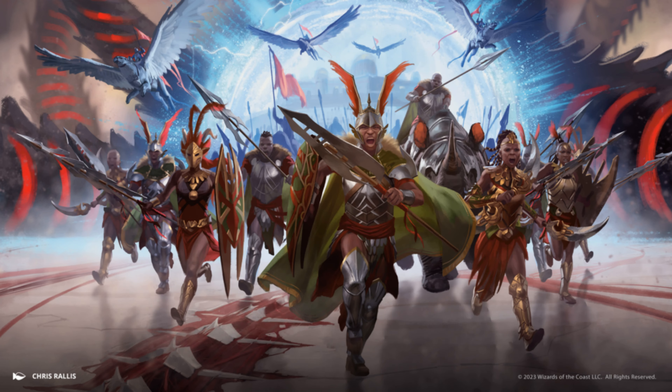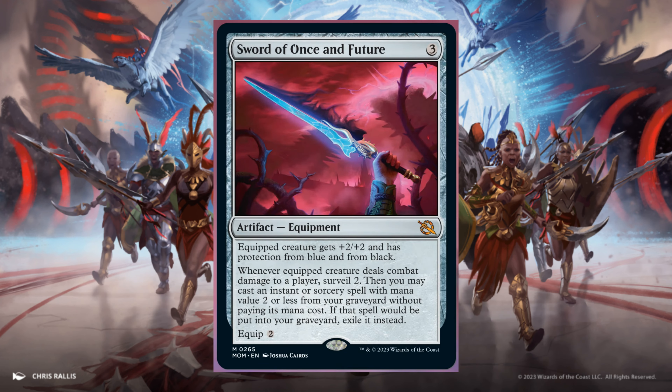Last but not least — the tenth and last sword: Sword of Once and Future. Equip cost 4 and 2 generic. Equipped creature gets +2/+2 and has protection from Blue and from Black. Whenever the equipped creature deals combat damage to a player, Surveil 2, then you may cast an instant or sorcery spell with mana value 2 or less from your graveyard without paying its mana cost. If that spell would be put into your graveyard, exile it instead. Equip 4 and 2.